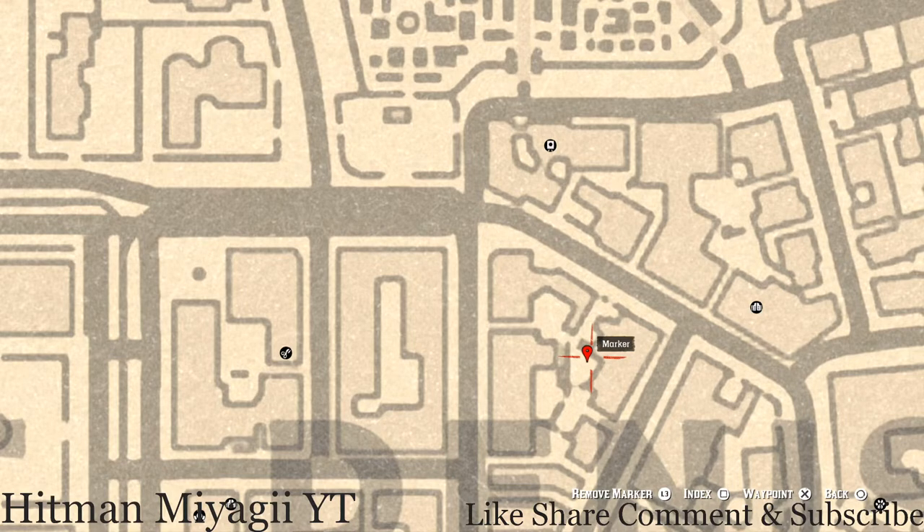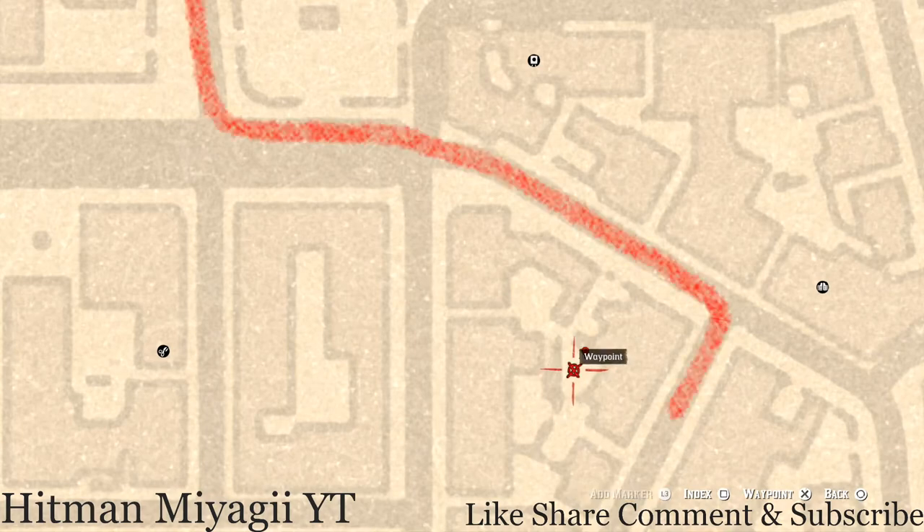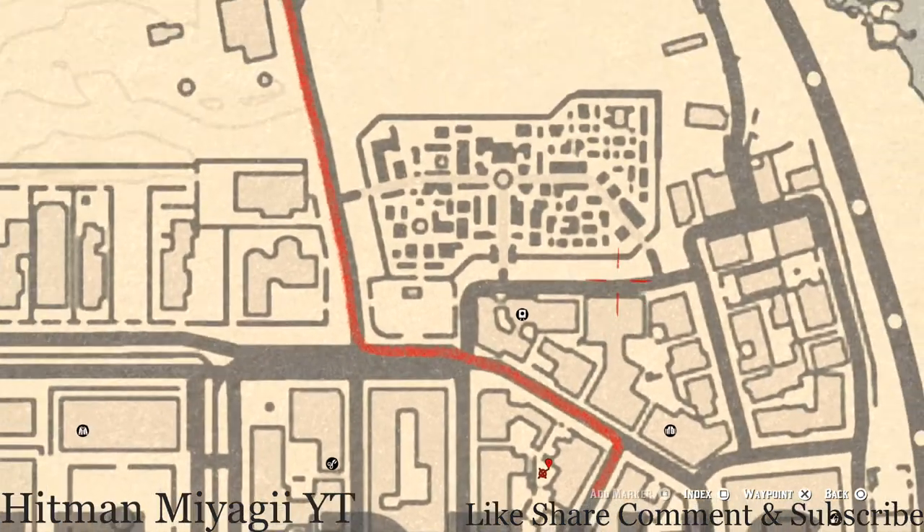Go right here to this location and you will find a tarot card. This tarot card is a Four of Cups — it's on a box at this location. There is also a fountain with a light nearby, just so you know you're in the correct location.